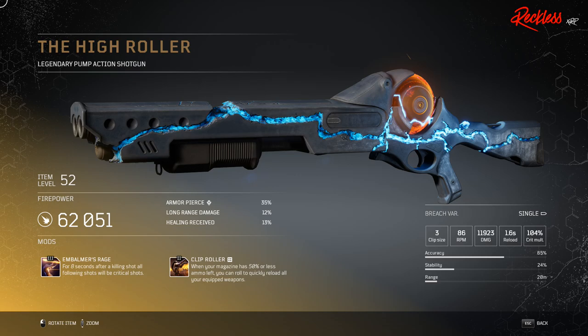Then we have the High Roller. This is a legendary pump action shotgun. Its tier 3 mod is Embalmer's Rage, which means that for 8 seconds after a killing shot, all following shots will be critical shots.